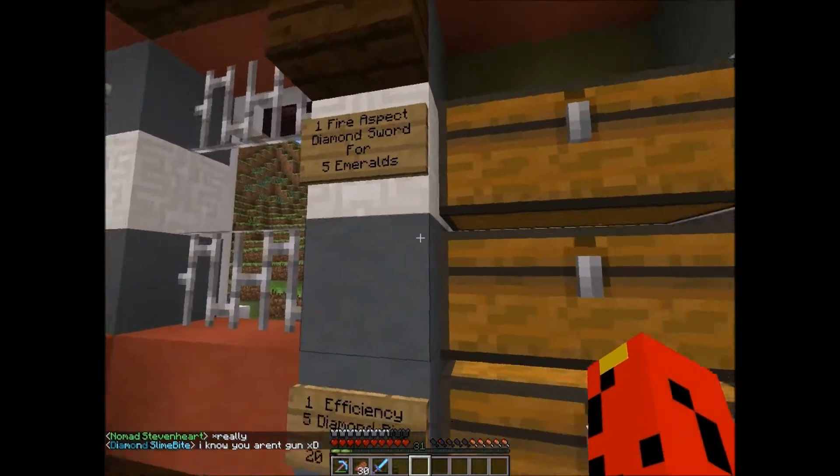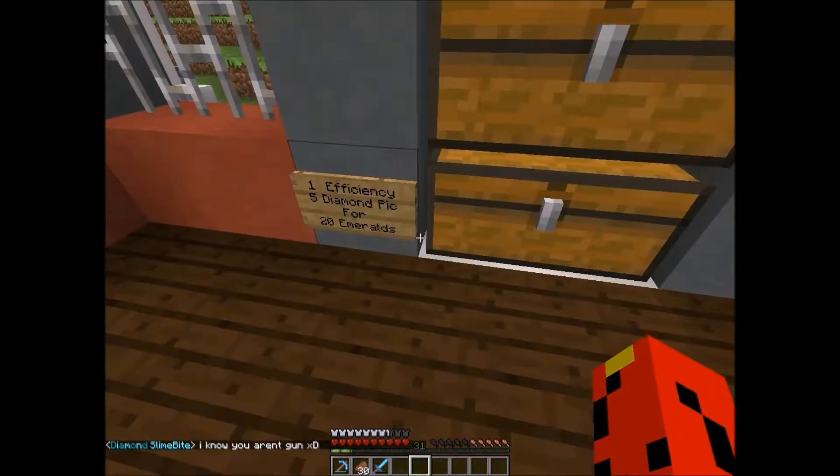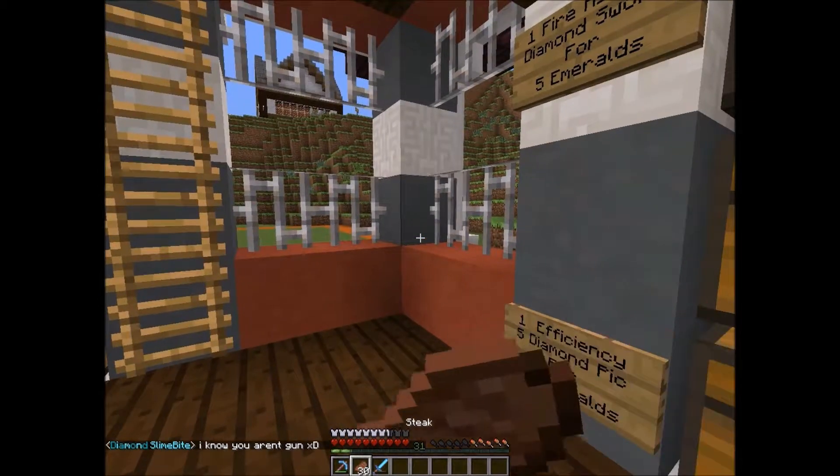One fire aspect sword for five emeralds — I have a villager also for fire aspects.